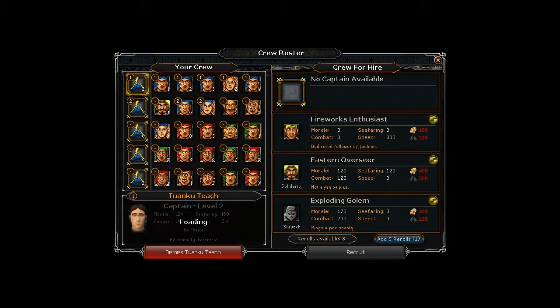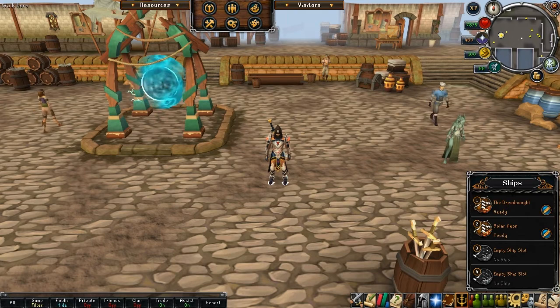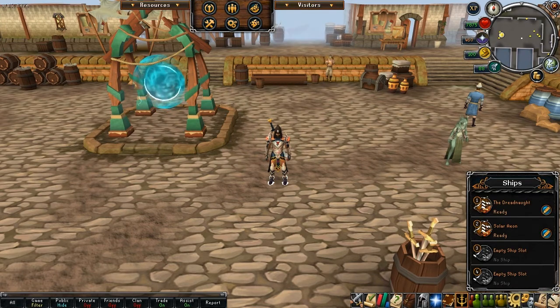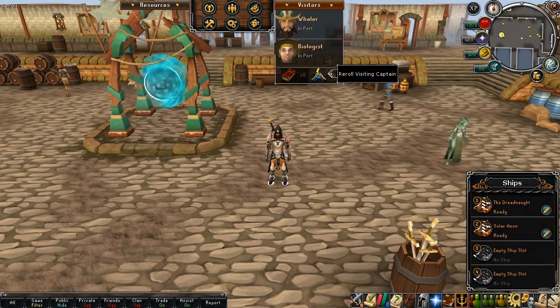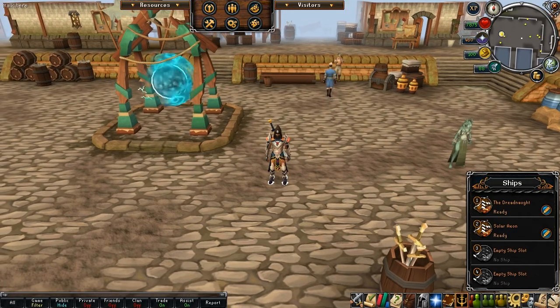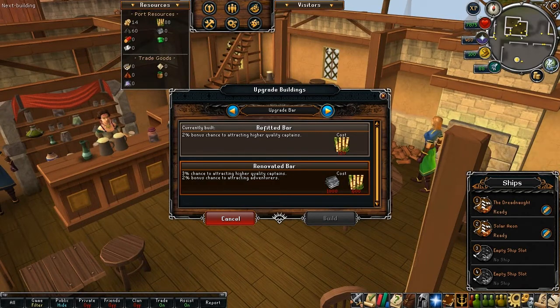You'll see crew like the Rock Chef, the Traveling Drunk which is one of the free ones, the Cyclops which costs a little and must be unlocked, and the Stowaway who was free or cost about 80. You get 12 rerolls a day for your 15 crewmen. To get new captain rerolls you have to unlock that separately. You can also unlock things like rerolling visiting adventurers — the Biologist and Whaler are adventurers.